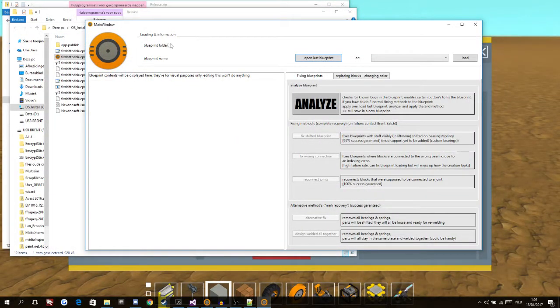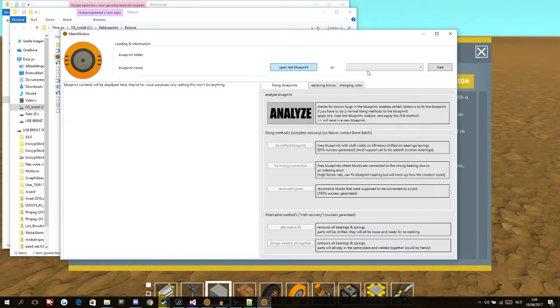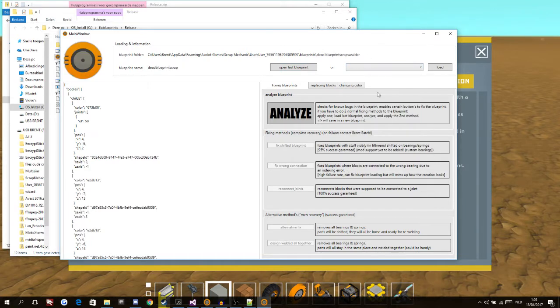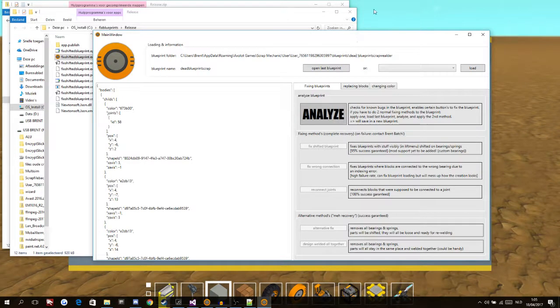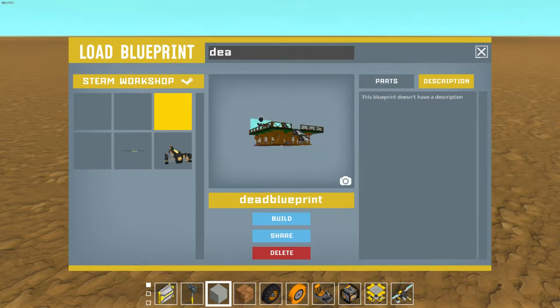So here we have the Blueprint Fixer — I still need to rename the title but whatever. You can open the last blueprint or use the combo box to scroll through. You can also type to search, so if you press 'A' it'll filter everything named with an A at the front.